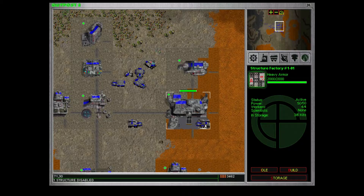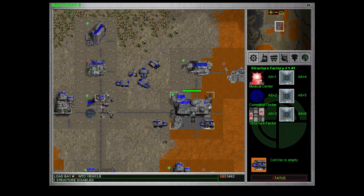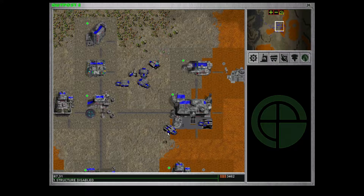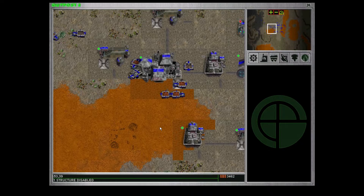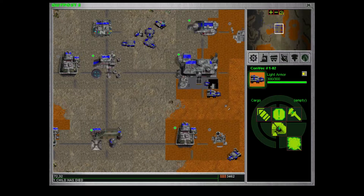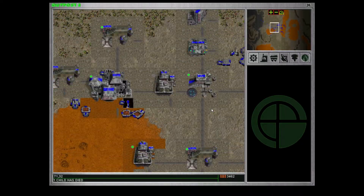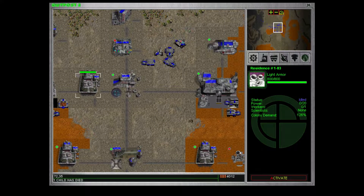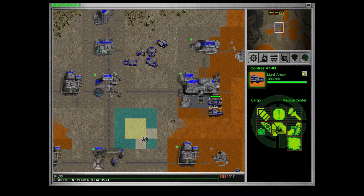I'll have to wait for this to finish, so that we have all the scientists and can get more children. On this map there aren't going to be any enemies fighting us. This vehicle has to get out of the way. New worker ready — basically the kids grew up. Still don't have enough labor. The medical center — let's squeeze it in. Structure disabled. Morale is terrible.